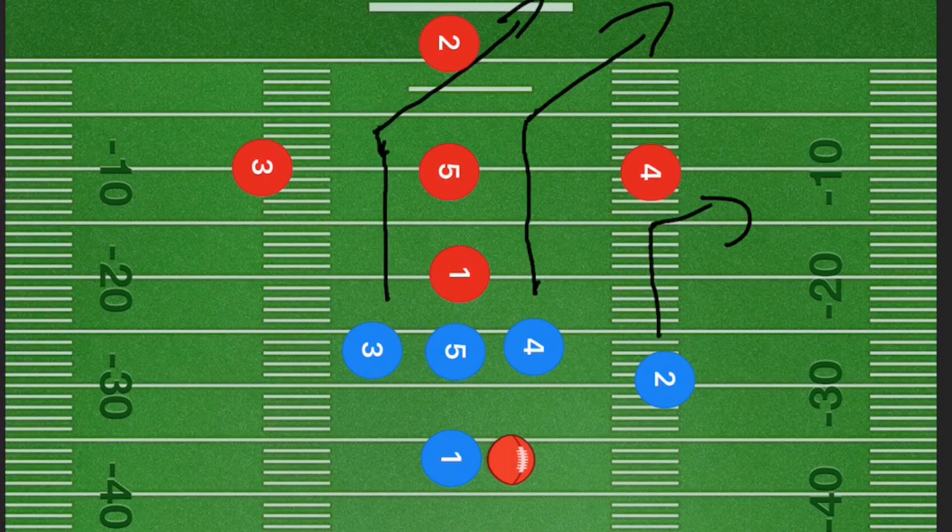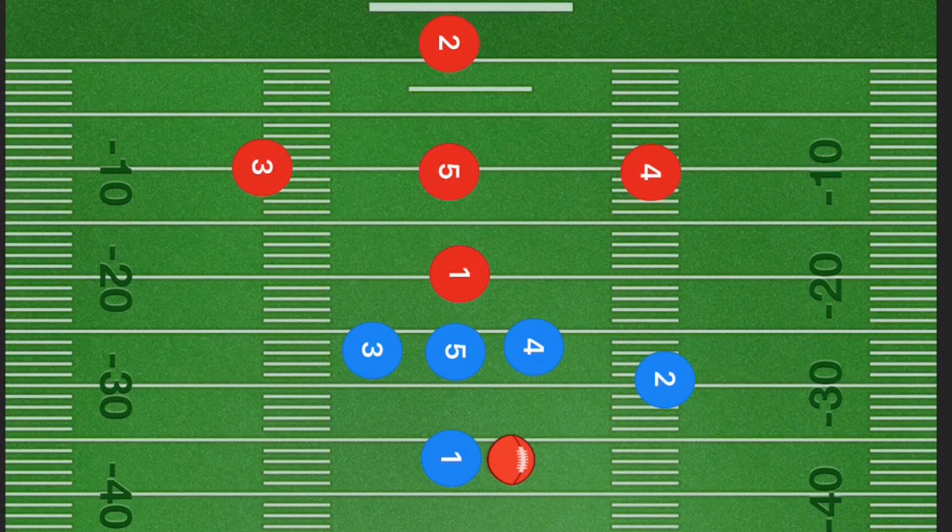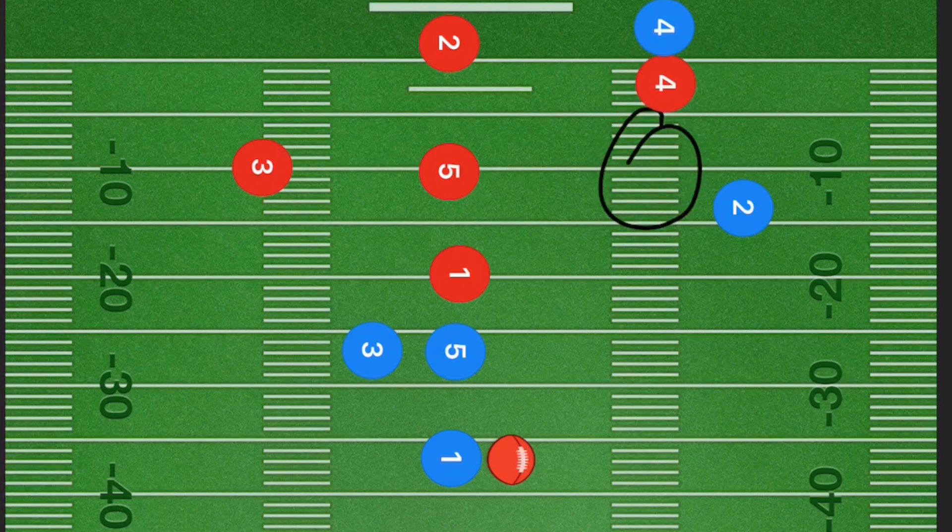Player two is probably going to be watching player three very closely. Player five is guarding the middle so we don't have to worry about him. Now player four (red) is isolated and has to guard two players in his zone. Depending on whether he is covering player four (blue) or player two (blue) more tightly, you just pass to the opposite player — very simple, very easy.